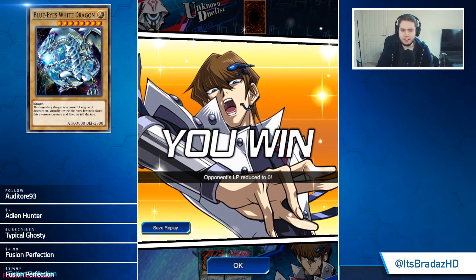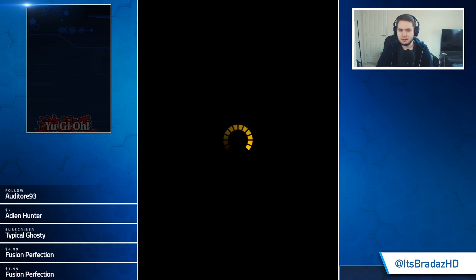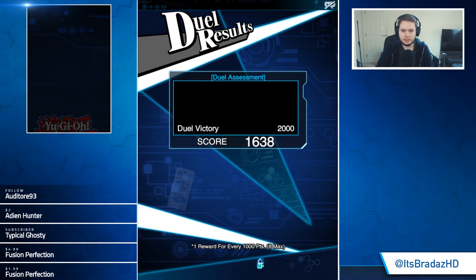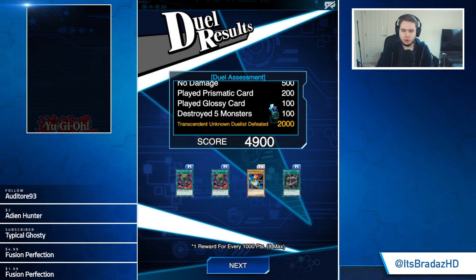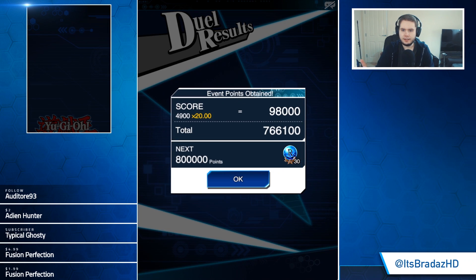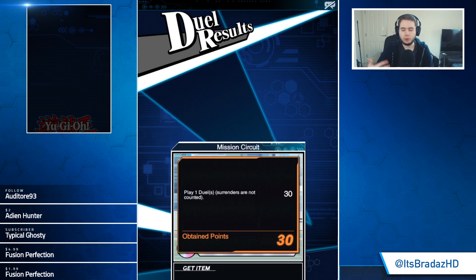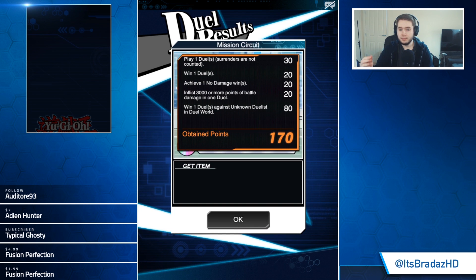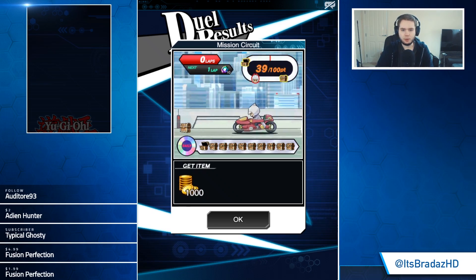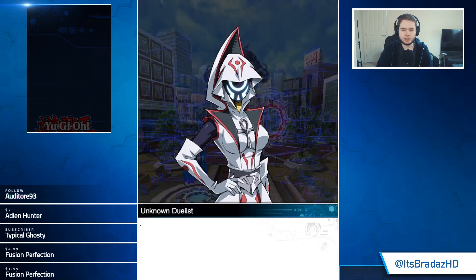They actually gave Duza its own sound effect — that's pretty cool. 2000 guaranteed score for being level 20, that's pretty good. I think we do have a duel meter that we can use to actually spawn the Unknown Duelist again and again. The mission circuit's on, so we're going to be farming these points. Get our 15 gems already.